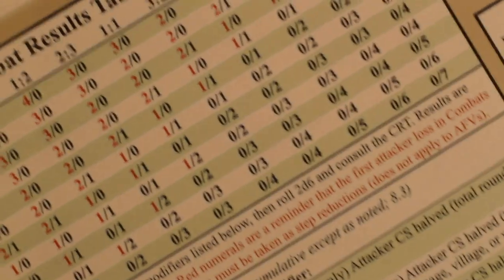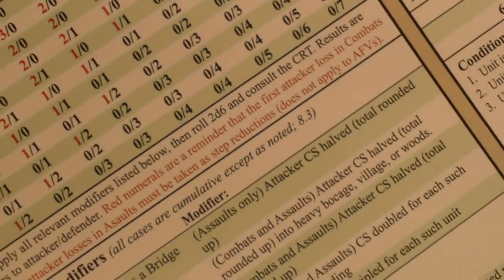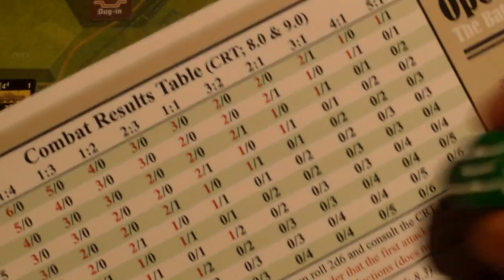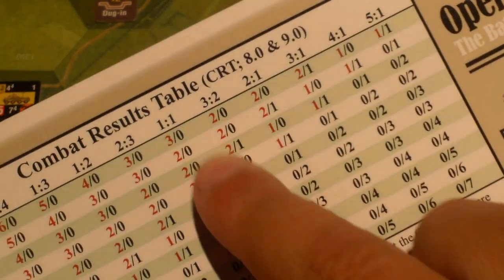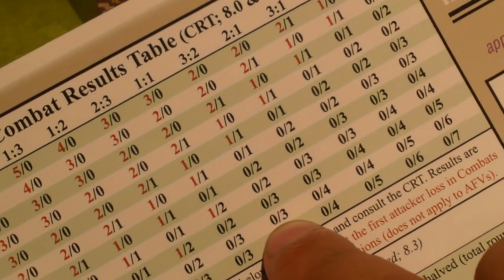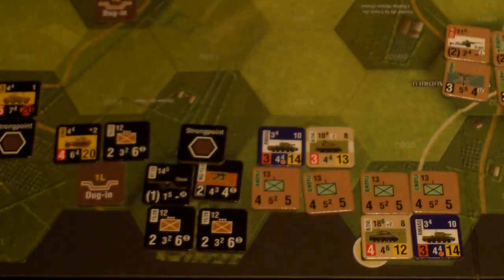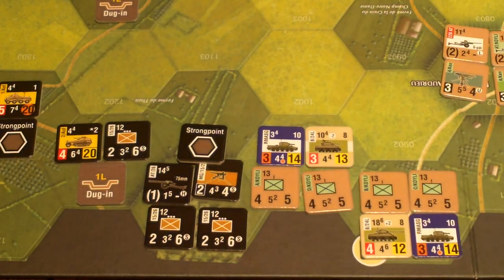We're rolling 2d6 on the three-to-two column. Got an 11. That's zero attacker losses, three defender losses. A strong point can absorb one loss, so we're looking at two losses the Germans must take as retreats or actual losses.